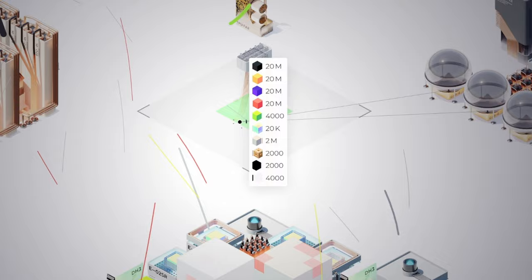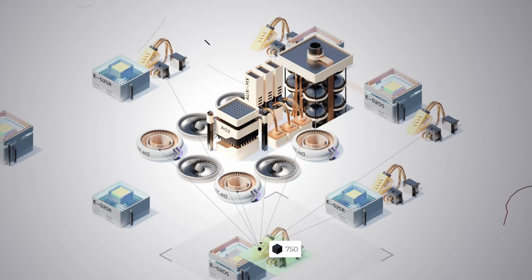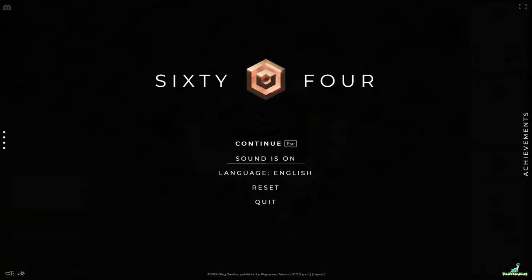Welcome one and all to episode 64. My name is Deep Space Matt and today I build a bridge to the unknown that leads to the ultimate prize: the ability to fully automate my factory. But doing so won't be so easy, as I'll have to rearrange my entire setup and figure out how to build a better mousetrap. Can I take advantage of this new machine? Let's find out in 64.